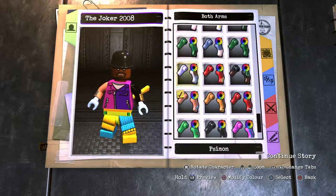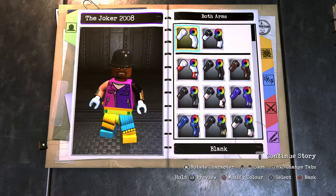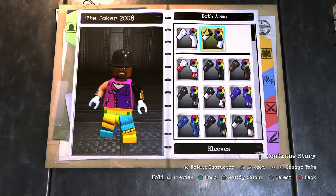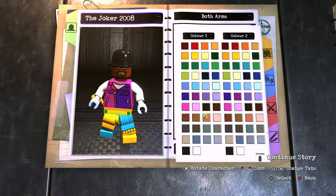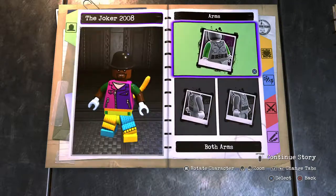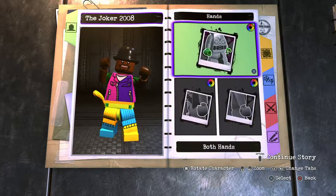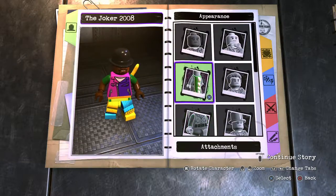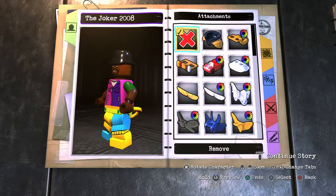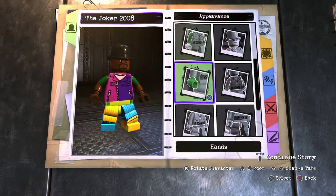Now we can move on to the actual step. We've got arms, and this is a short sleeve character, so go to short sleeves. You want the darkest green for the top, and the darkest brown for the lower arms. When you're done there, go to hands and make them dark brown as well. Then go to attachments and get rid of that tail piece.